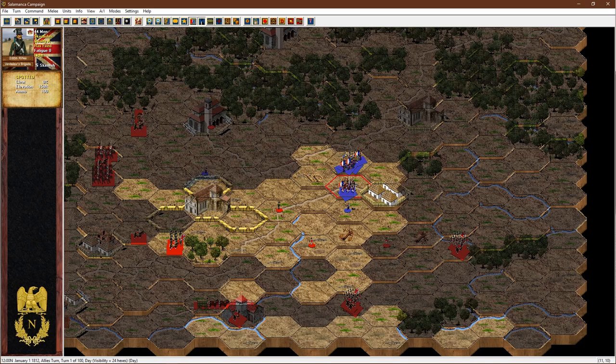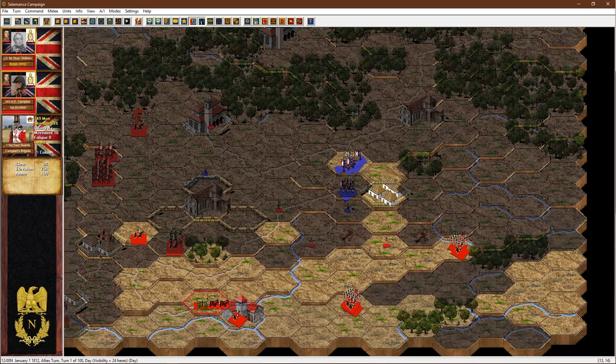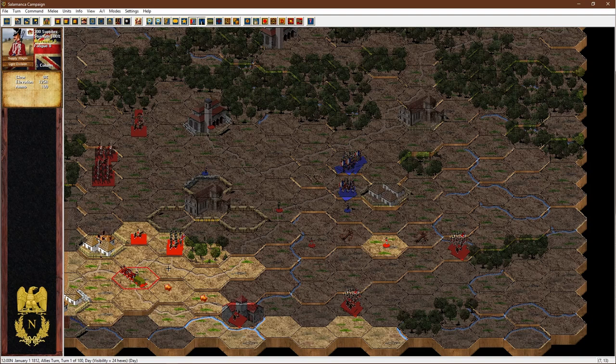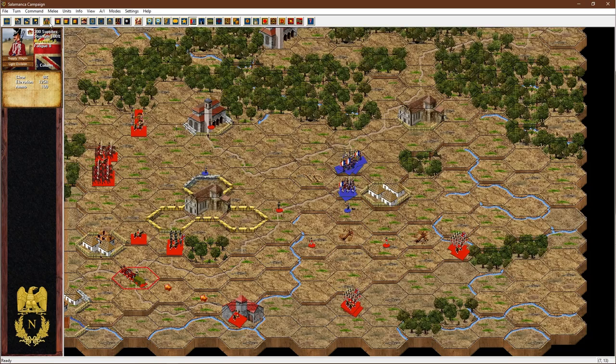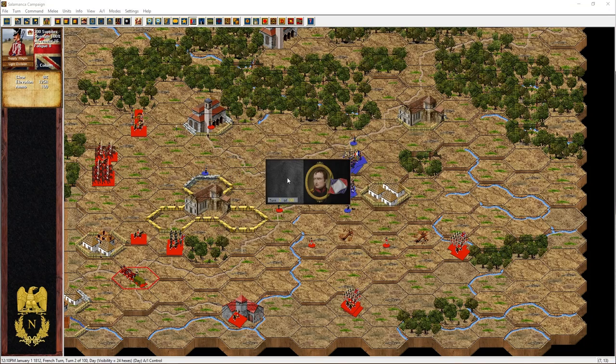There's not a lot else we can do this turn. That approach is open so I'm going to leave them where they are. I do want to protect my supply wagon — in JTS titles like Wellington's Peninsula War and the new Waterloo update, supply wagons are particularly vulnerable. I'll end this turn and see what the French do.